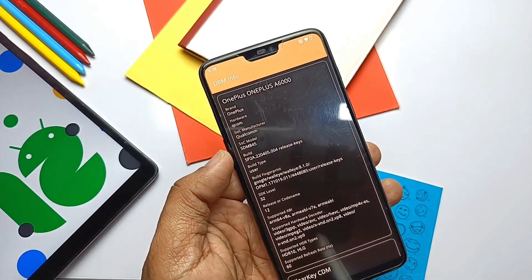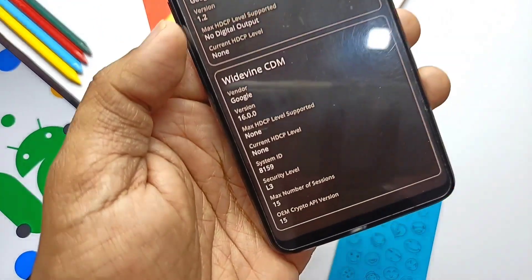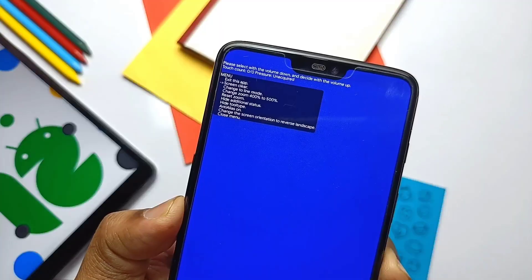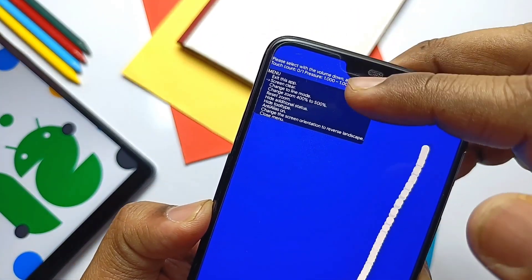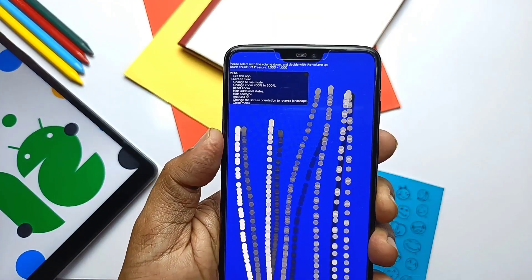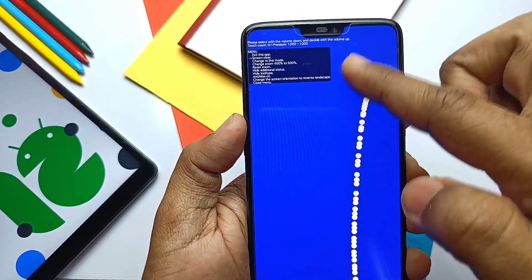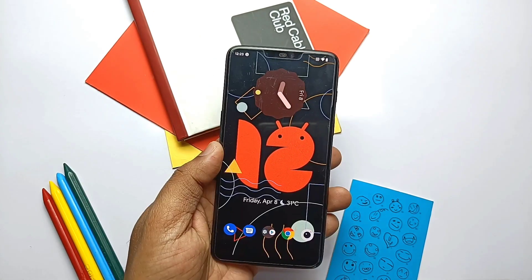Widevine is the main concern for all Android 12 ROMs because we are still getting L3 level security, so we can't use Netflix or streaming media applications at full HD resolution. Next is the screen touch sensitivity input rate test — every time I do this test I get more dotted lines with more gaps between the dots, and the same thing happened here. So the ROM has a low touch input rate, but we still don't feel any lag or performance drop anywhere. Now let's check what has been removed or is buggy in the ROM.